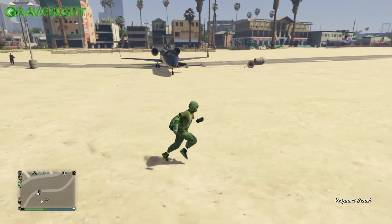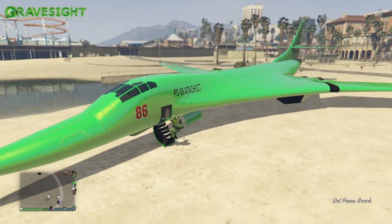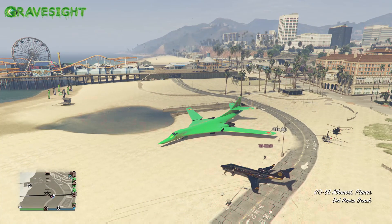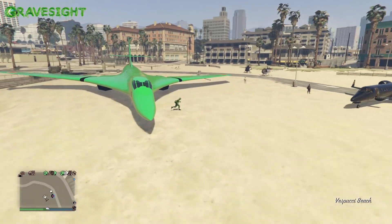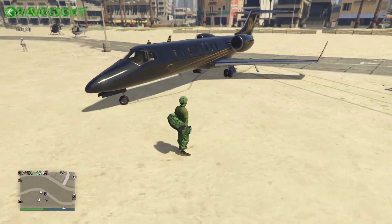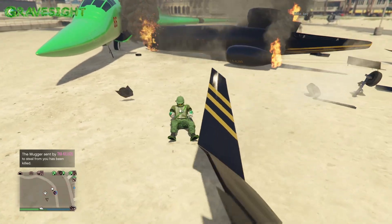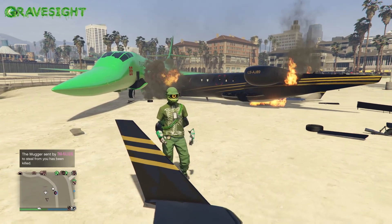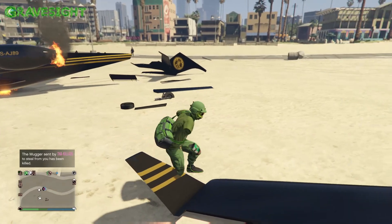We've got an Alkanost here but this doesn't work out the way we want — we were trying to get the mugger to steal it. You can see him right there. Nope, he's getting into the black jet instead. Watch what he does with it — oh he's taking off! He suicide bombed me. I just got suicide bombed. Seriously, what is going on with the muggers in this game?